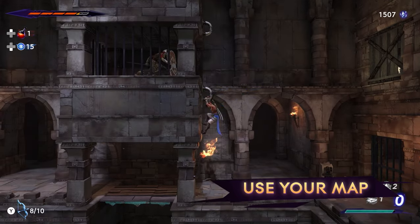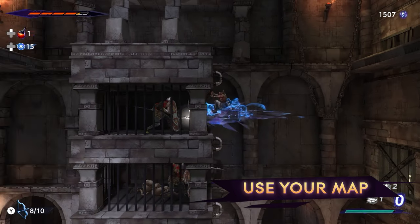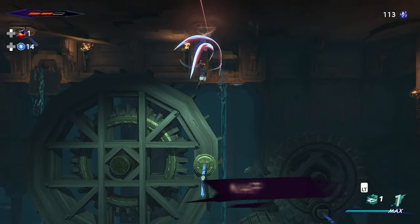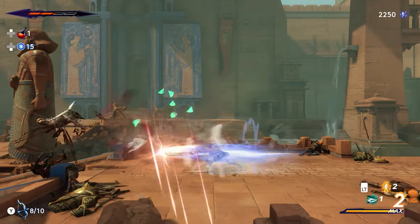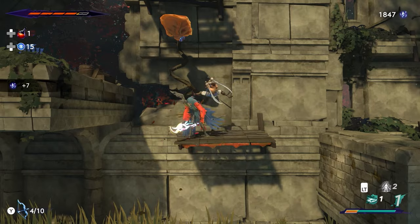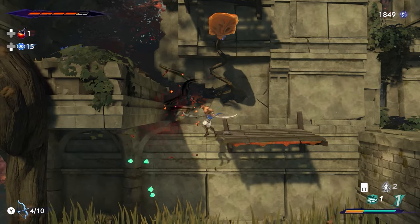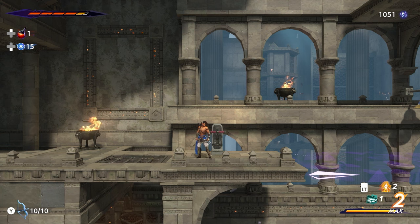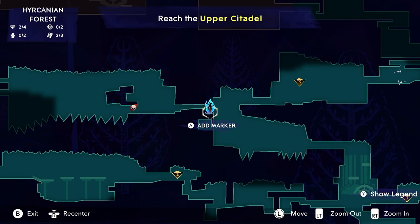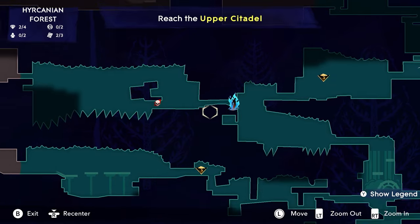Mount Qaf is an elaborate and vast open world with many challenges, puzzles, hidden passages, and dangerous inhabitants. Exploration and backtracking will be vital for finding resources, side quests, new characters, and shortcuts, which is why your map will be an essential tool for navigation.